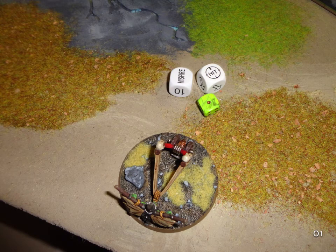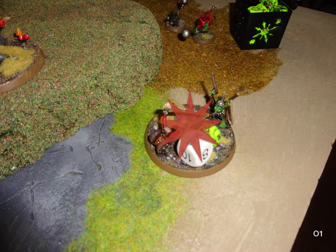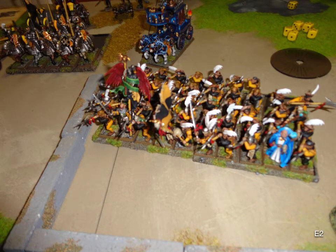My right-hand Doom Diver misfires and blows itself up — old-school 4th/5th edition models, stripped and repainted. The Rock Lobber aimed at the Halberds: it didn't scatter, it was a hit, hitting 21 of them and killing about 11 or 12. Needed 4s to hit and they had 6-plus saves, so I smashed the whole back rank off the 50 of them, which was good.